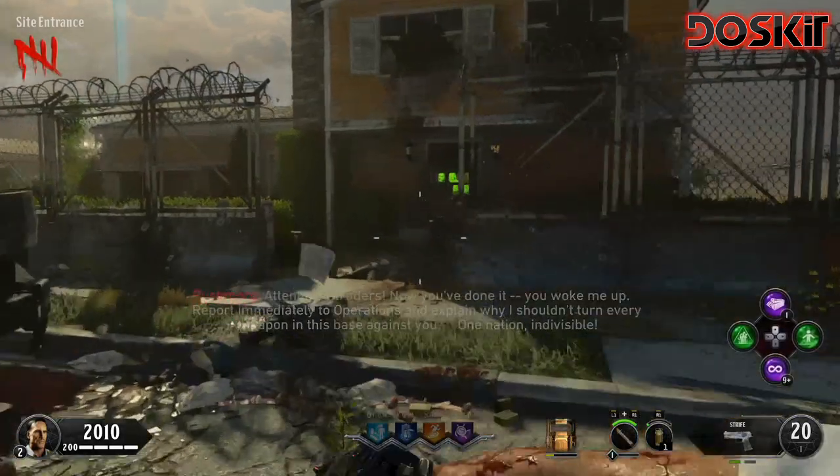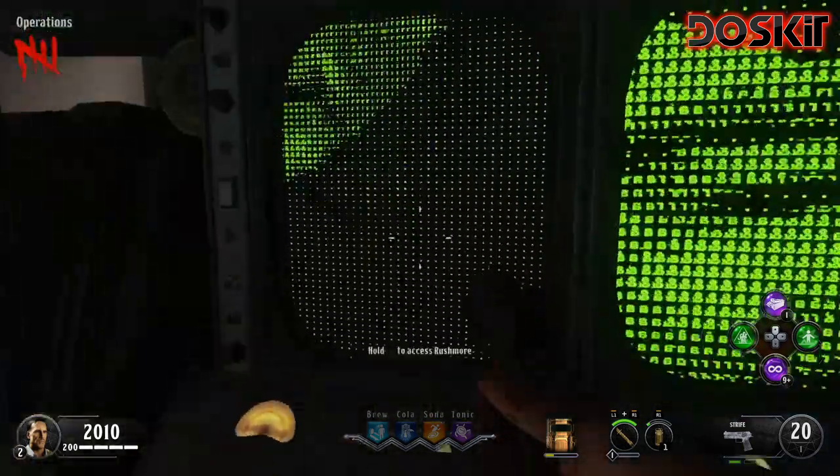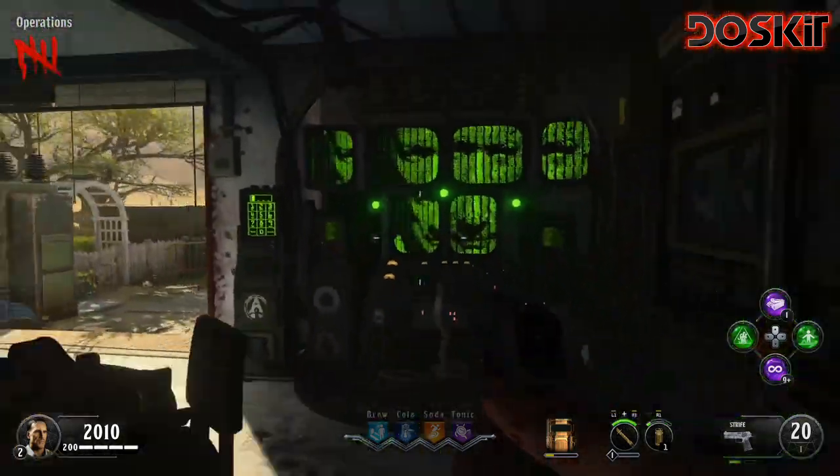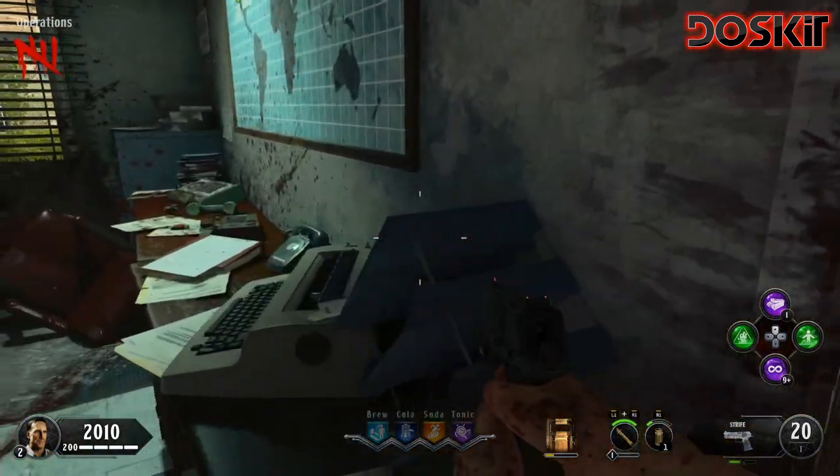What is up everybody? I got another guide for you in Call of Duty Black Ops 4 Zombies, the map Alpha Omega. In this guide we're going to teach you how to complete step 2 of the easter egg, which is test the broadcast system.